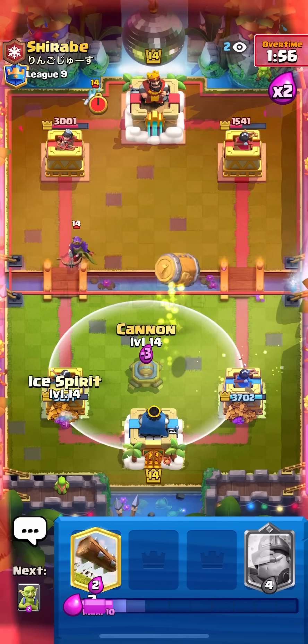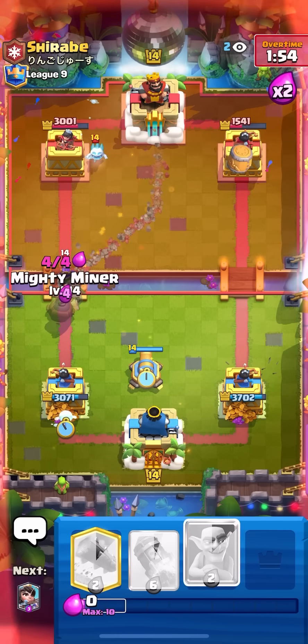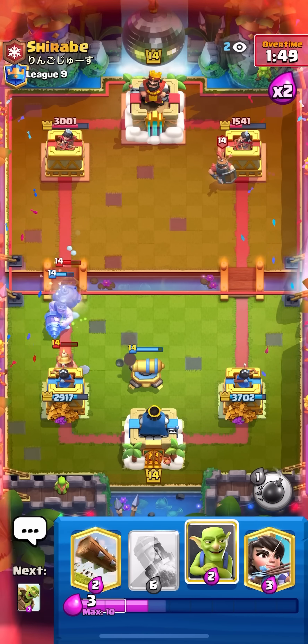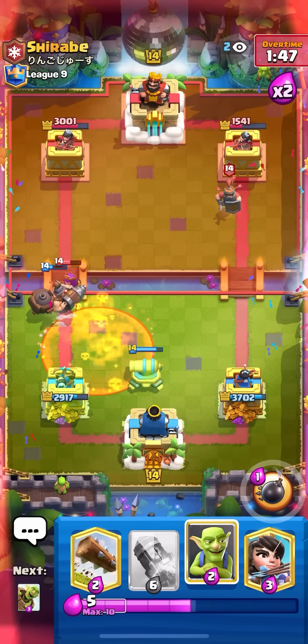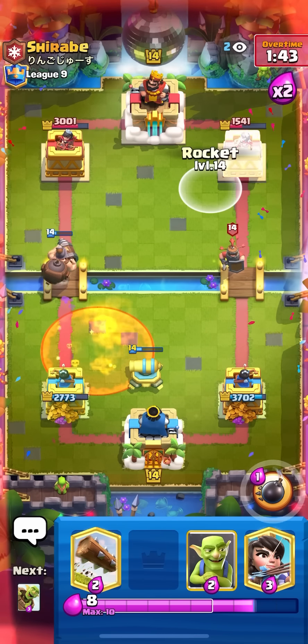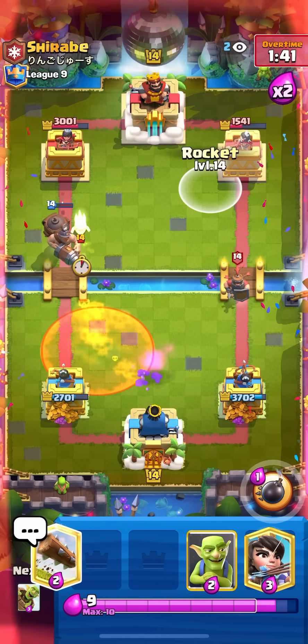Going for my barrel because he's gonna want to go for miner — low cannon and ice spirit because he wants to go in for a miner. Going for mighty miner on the queen — only taking two miner shots, not bad. Maintaining a really big lead and then I can just rocket the tower here because he doesn't have archer queen in hand and he just poisoned my tower. Always want to rocket when they have no queen in hand.